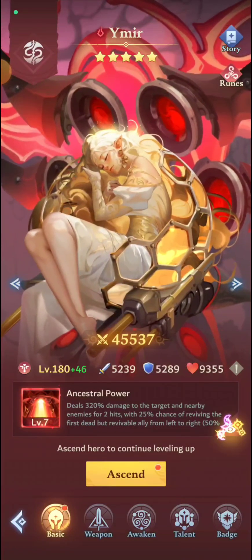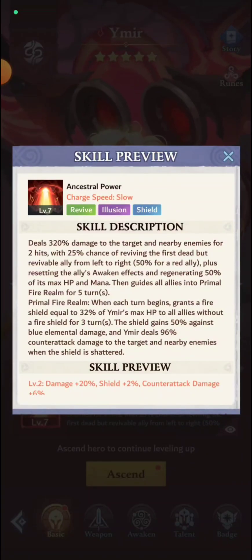Skill: slow speed — usually pretty bad. Deals 320% damage to a target and nearby enemies for two hits, with a 25% chance of reviving the first dead ally from left to right at 50% HP, resetting the ally's awaken effect and regenerating. It's essentially the same skill as Raphael's ability, but for red heroes.